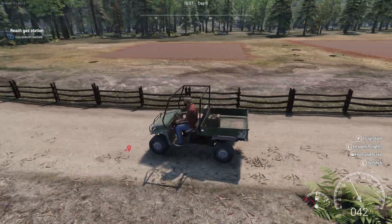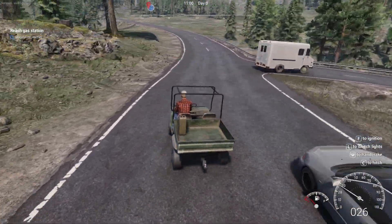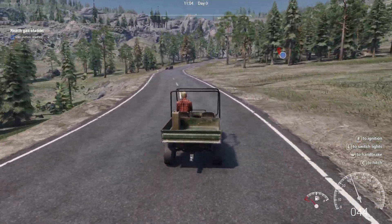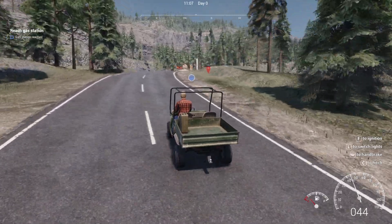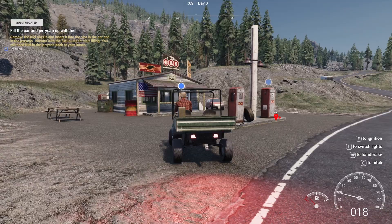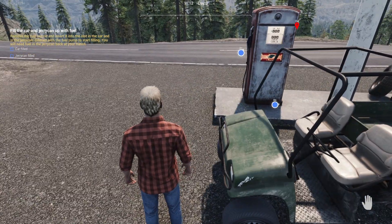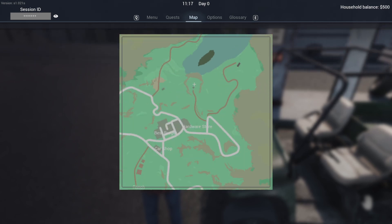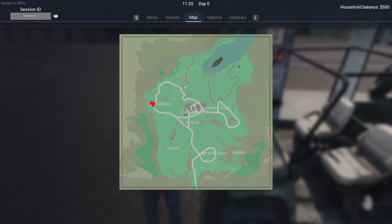This has changed a lot - there are actually plots there now. Space for handbrake, L for lights, and C to hitch. I just want to check the map real quick because from memory there's a guy here who might give us quests. The hunter definitely gives us quests - could be someone there and someone at the end of that road. We'll check it out later.